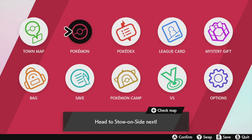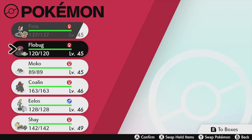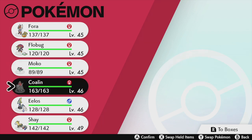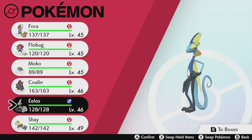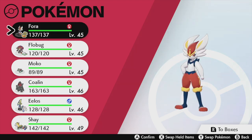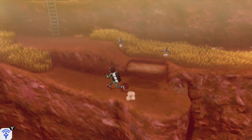Let's check out my Pokemon. My Raboot - Phora - evolved into a Cinderace. Flowbug, the Orbeetle, is still an Orbeetle. We have Moco the Dreamy, Colon the Coalossal, Elos the Inteleon, and Shay the Boltund. Their levels are different compared to last video because I used a ton of candies on them. The last gym badge said Pokemon up to level 50 can obey me.